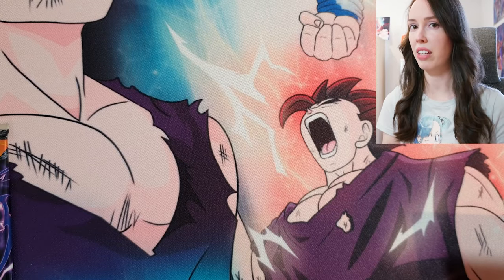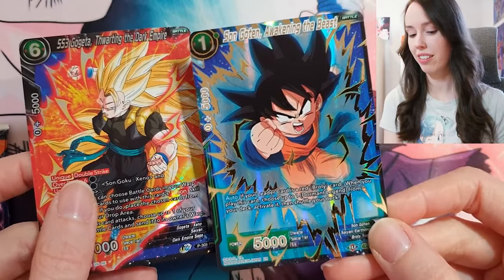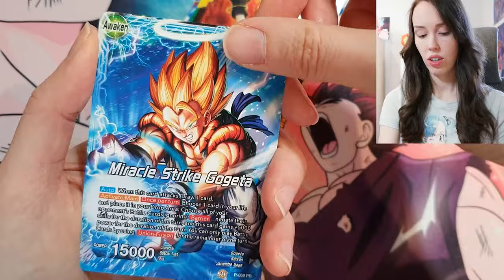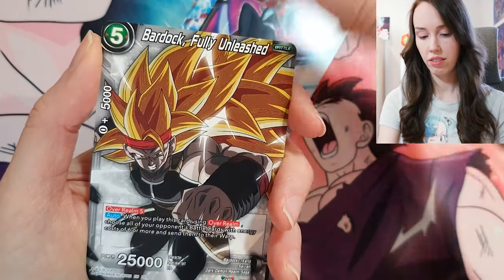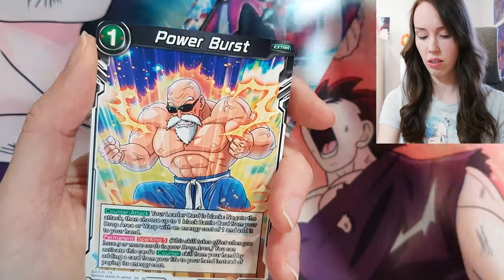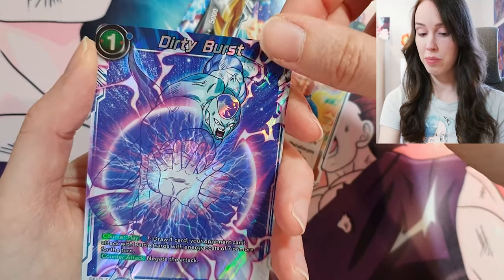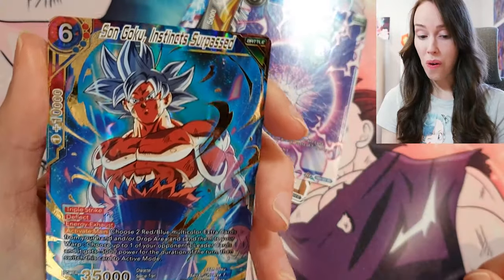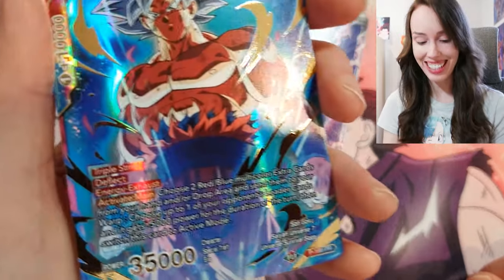Sorry guys, my camera just cut out so I don't know if everything from that last pack recorded. But these were the hits we got in the previous pack. We have Ultra Instinct Goku, Android 18, Gogeta, Dark Temptation Toa Bardock — that's actually a really nice Bardock card, that would be nice as a foil or hollow — Power Burst, Dirty Burst. Son Goku Instinct Surpassed — oh my goodness, this is beautiful, absolutely stunning.